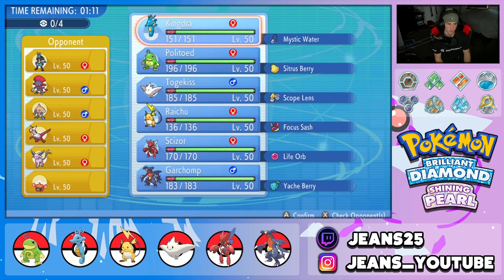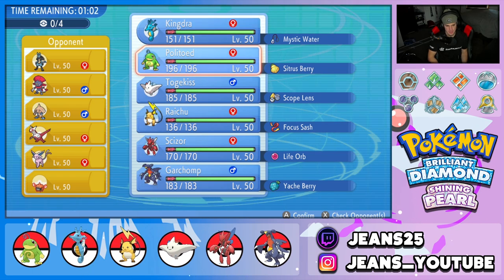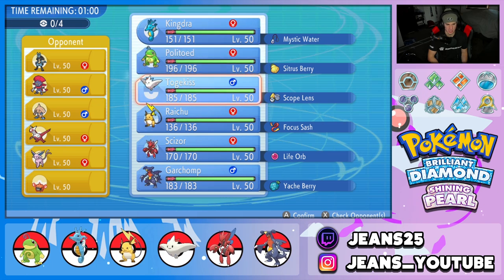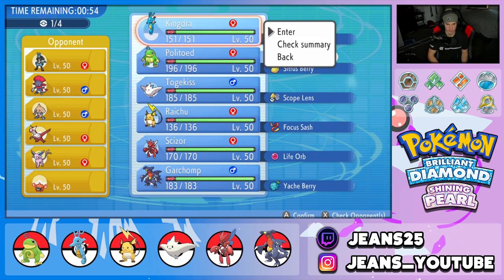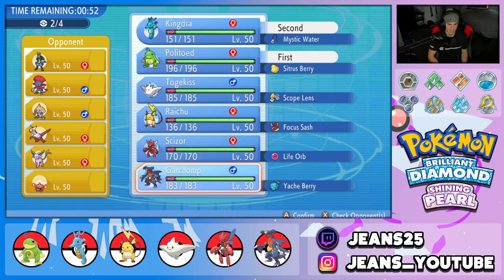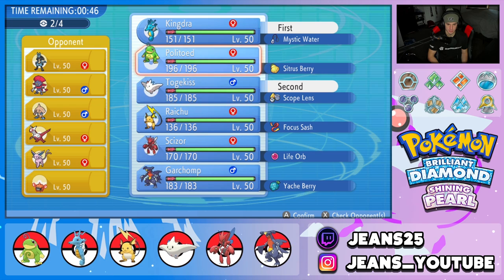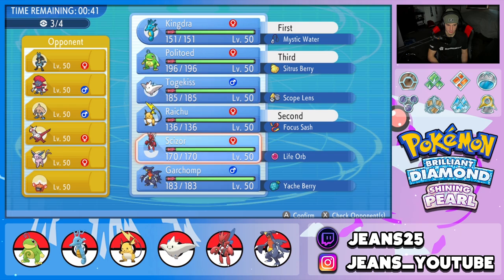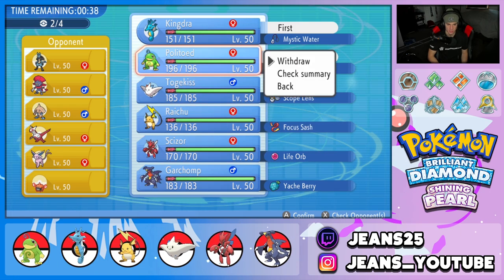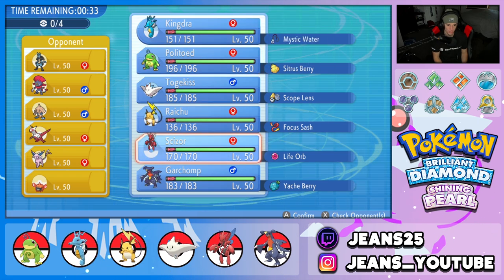I feel like Raichu might have to be in the lead, or we can go straight into Kingdra. If we go straight into Kingdra and he leads Weavile, he can Fake Out my Pokemon. I'm going to lead Politoed and Kingdra — but actually, I think leading Togekiss and Scizor could work really, really well here. That feels like it counters up onto the Hitmontop, Weavile, and Lucario leads this guy is likely rocking.